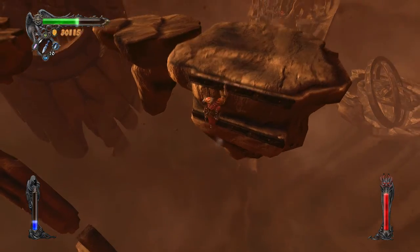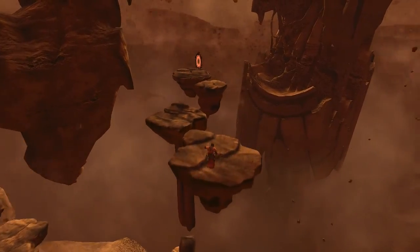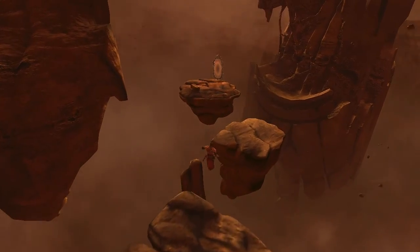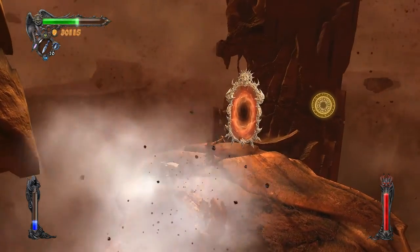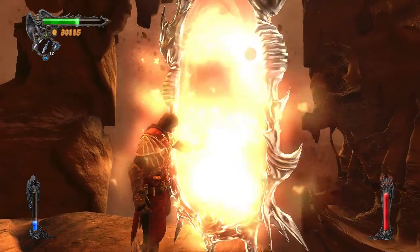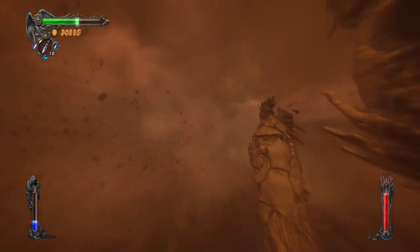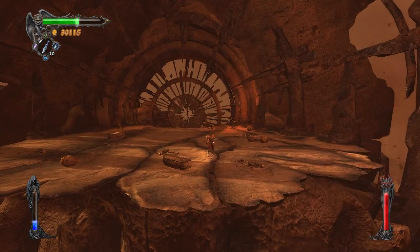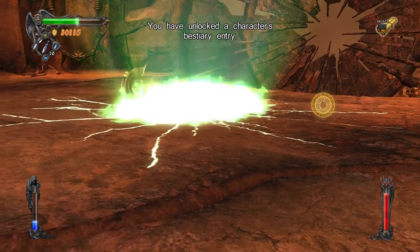God damn, that was a far jump. I'm questioning if I should have come here already. Momentum — my worst enemy. Please make it, oh thank God. Yeah, these portals take you everywhere. I'm here. I need magic. I haven't liked a character who's a bestiary entry, apparently.